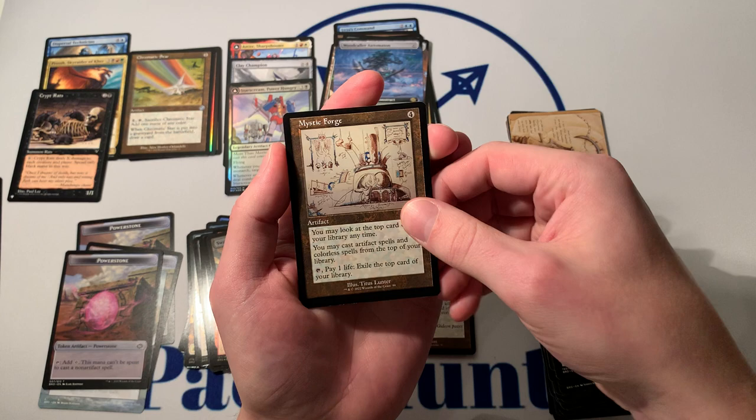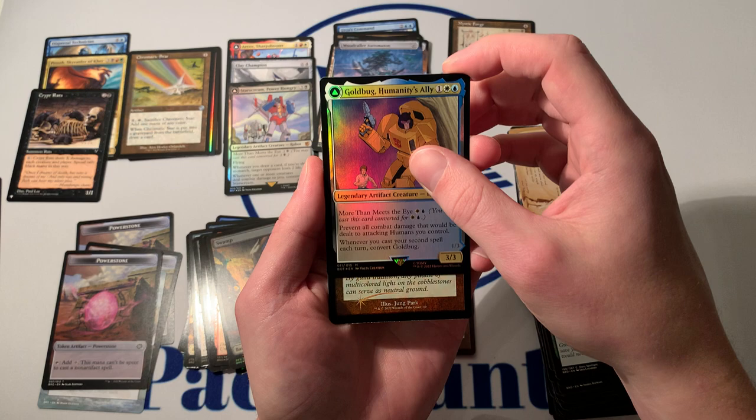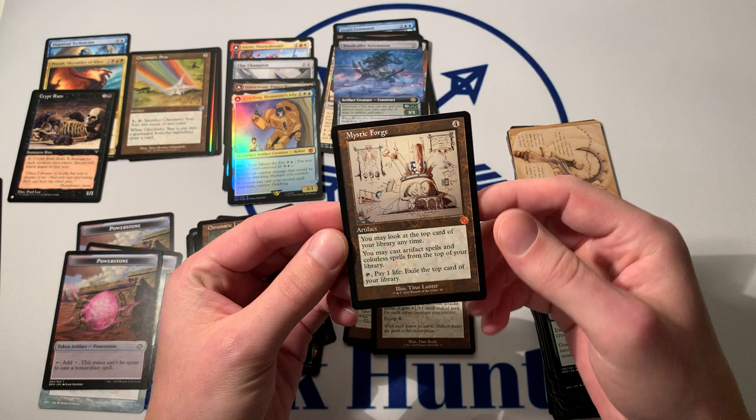We did not get any Shattered Glass. We got Gold Bug, and we got one shot left. It is a Chromatic Lantern in foil. No luck here, with a Foil Power Stone. Some solid pulls. At least we got this guy — that's kind of cool.